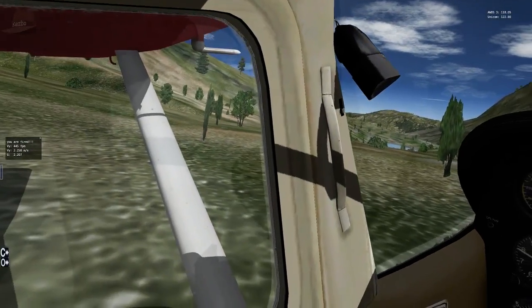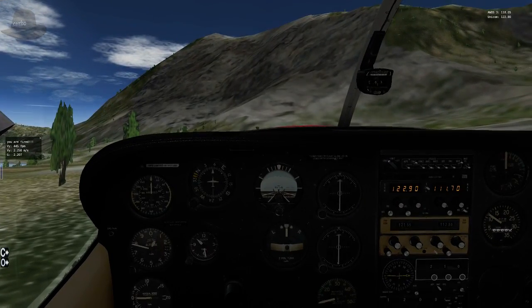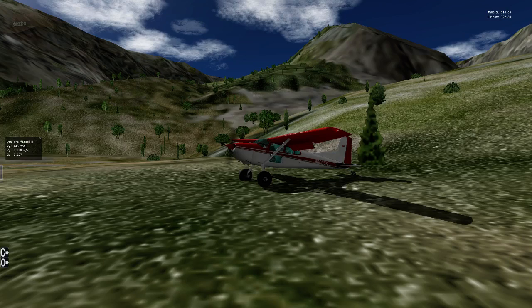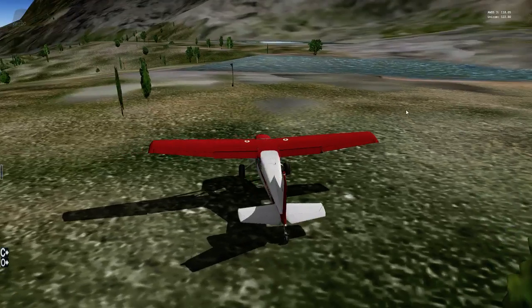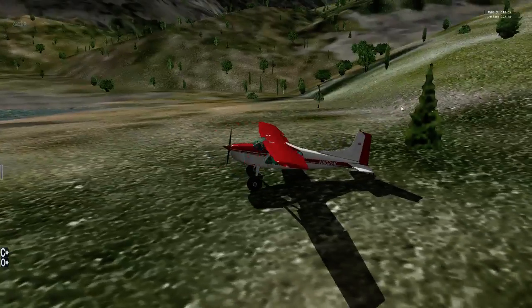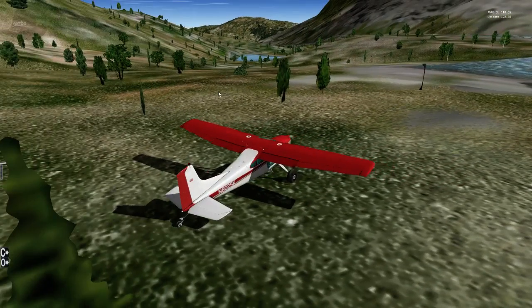Yeah, the trees you can ignore — they're just little 2D decorations. Try to get this throttle set so the engine won't die. One notch. I've got tundra tires, we can land that hard. Yeah, so there's a little stream, a little mountain lake — we can do some fishing. The fun part will be taking off, but I think we can do it.